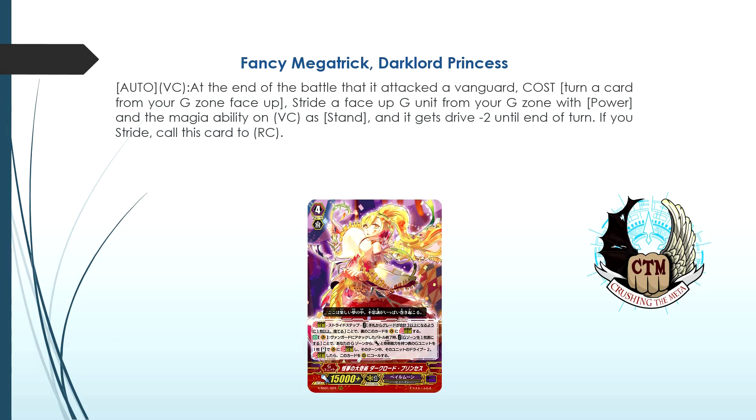So you attack with your rear guards, then attack with this card, pay the cost, flip something face up in the G zone, and stride into that unit — and she comes onto the field as a rear guard. One thing to keep in mind: cards with GB3 or GB2 abilities will not go off because she comes as a rear guard and you lose your generation break. Most importantly, almost all of your Pale Moon strides have magia, so that's good. The only exceptions are the Nightmare Doll strides, which don't have magia — and that's probably intentional from Bushiroad.